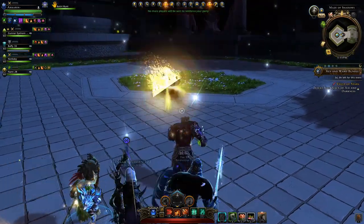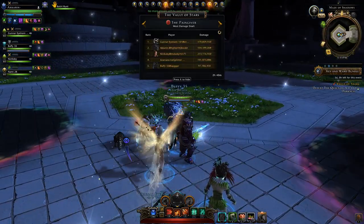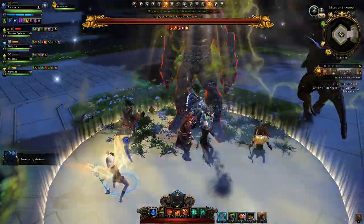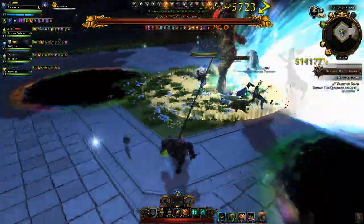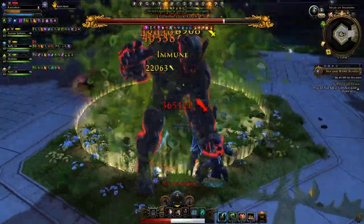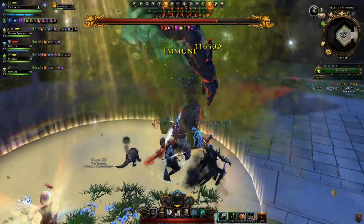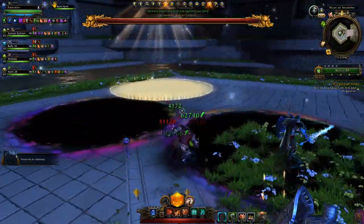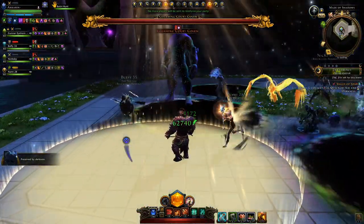The third boss is the Queen's Guard — here you defeat three golems one by one. The first and second are pretty identical mechanics-wise. When you start the fight, you'll notice light areas and dark areas in the arena that keep moving. When the golem spawns, the tank needs to pull him into a light area and only then should DPS start hitting the boss. When the boss says 'preserved by darkness,' you need him in a light zone to damage him.